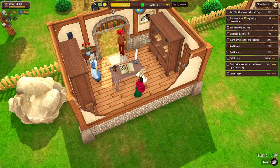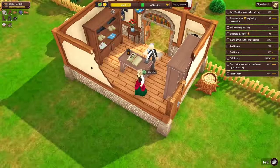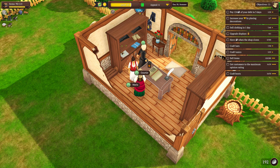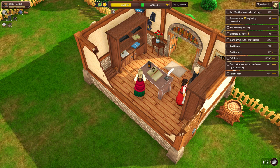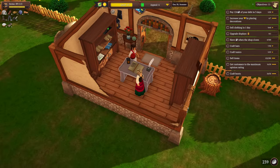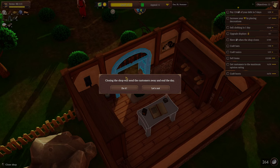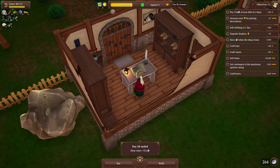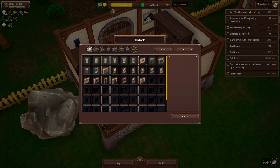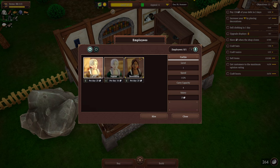He wants boots — here you go, glad you're happy. He bought a tunic. We need some more linen — if I could buy seven linen I can make six more tunics. I wonder when we unlock the commission objectives. It's like a trade board — let me see. Objectives events unlock — oh, level 15 commission boards, yep, that's what I was looking for. Let's get our first employee.